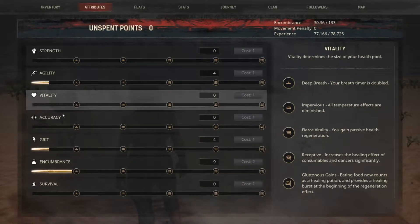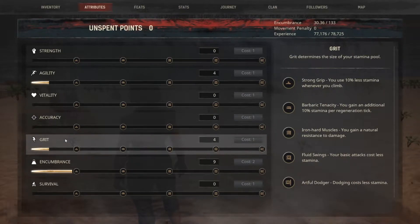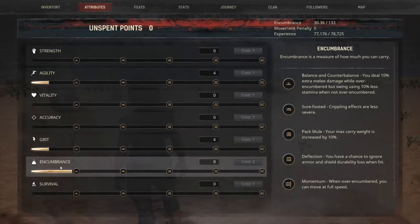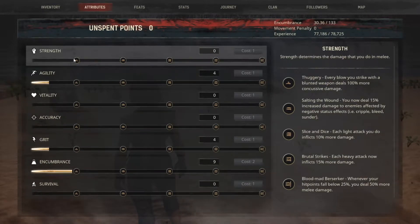The cost to increase an attribute scales with its current value. To increase an attribute value in the range of 1 to 5 costs 1 attribute point per attribute value. But to increase an attribute value in the range of 6 to 10 costs 2 attribute points per attribute value.